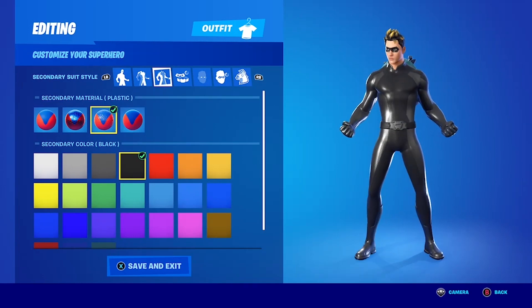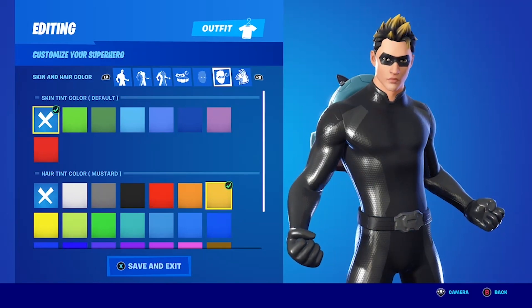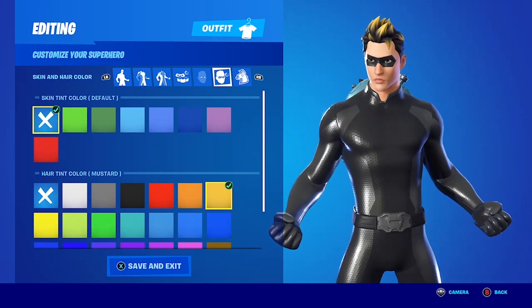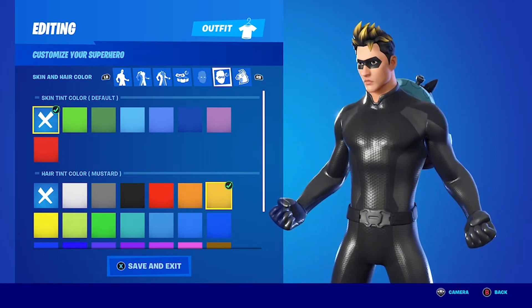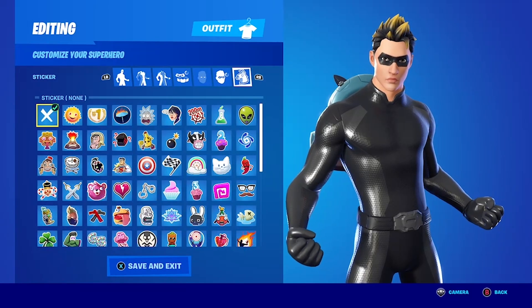Fortnite won't let you use all black anymore because they say it gives a competitive advantage — it lets people hide in shadows — so the best we can do is sort of dark gray on dark gray. Accessory color is black to make sure his eyes are the right color, eye effects off, eye color default, skin tint default. Hair tint color is mustard because we're trying to make him blonde. It would be perfect if he could have all blonde hair without the dark roots, but we had to pick between the right hairstyle with slightly wrong color or the wrong hairstyle with better color — we chose the former.